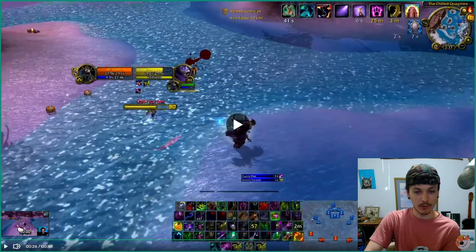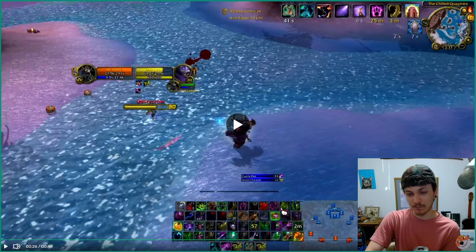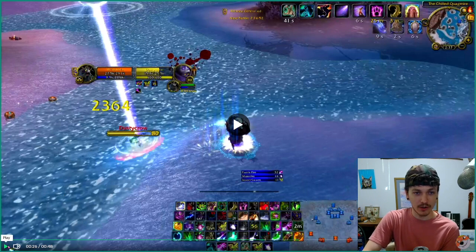I put another Insect Swarm on him, but before I do that I pop my Nature's Grasp so that when he melees me he will get rooted automatically. I see that he has his trinket proc'd, so he has a lot of extra damage right now, so I definitely need that Nature's Grasp. But he has double dots and Faerie Fire on him now — he's basically getting destroyed already.